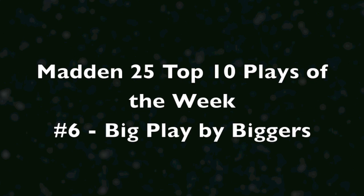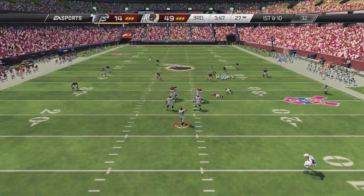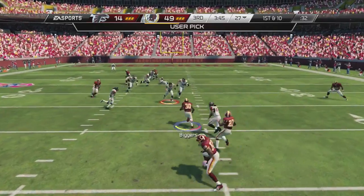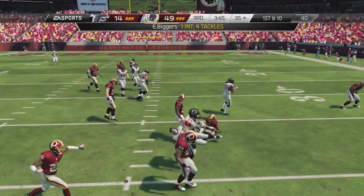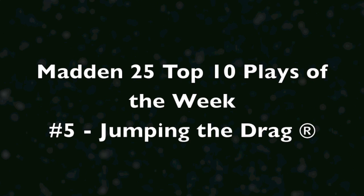Now play number 6: big play by Biggers. Watch the user on this play because it looks like I missed a few times. Swerve him there, swerve him back here, take a nice angle to the ball and get the interception. That's what that pick was all about — the tight end went up high and I just took a direct route to the ball and got the interception.